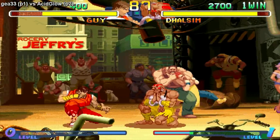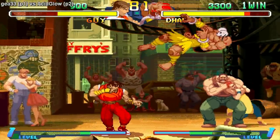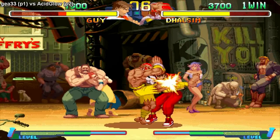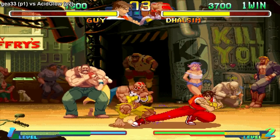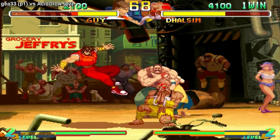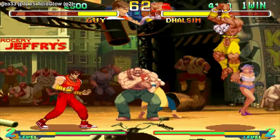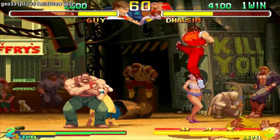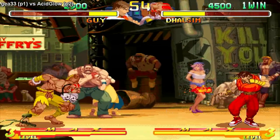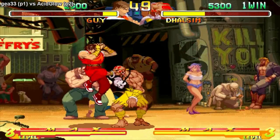The fireball sucks with Dhalsim — it disappears after a certain distance, it's not that great. I wonder how negative that drill kick is on block. I get out of the corner and he's like on top of me right away, and my yoga flame has so much recovery — I don't think it's that good. I gotta get out. I missed the freaking drill in the air; I was trying to see if it was in a combo.